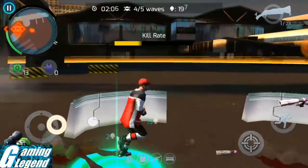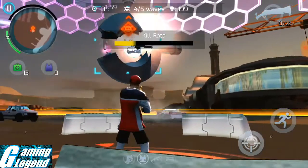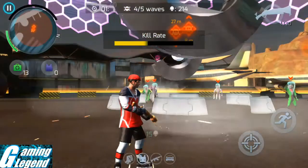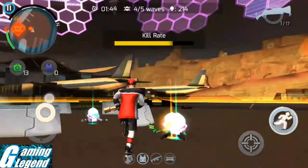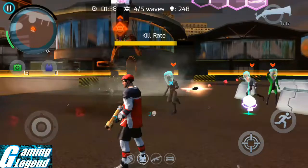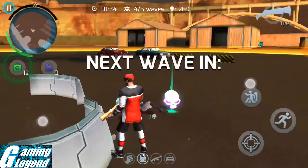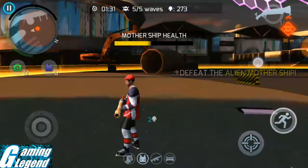Just kill the alien UFO — flying ship, whatever you want to call it. I think I'm doing great. Kill, kill, kill! I'm getting lots of heads. Whoa, nice jump — I jumped out of an alien body, that was cool! I'm thinking I'll make it to 400 heads.